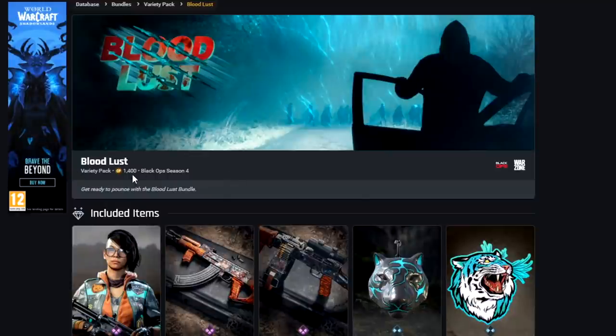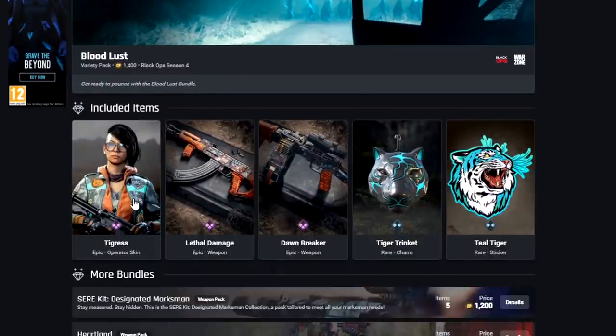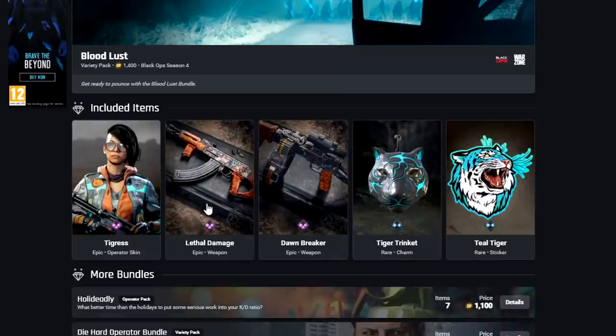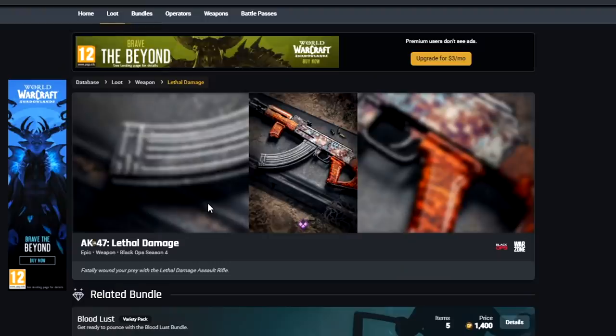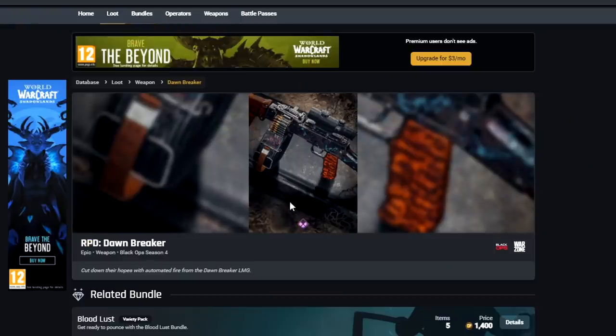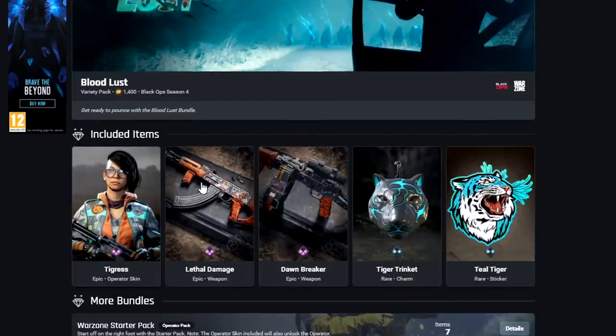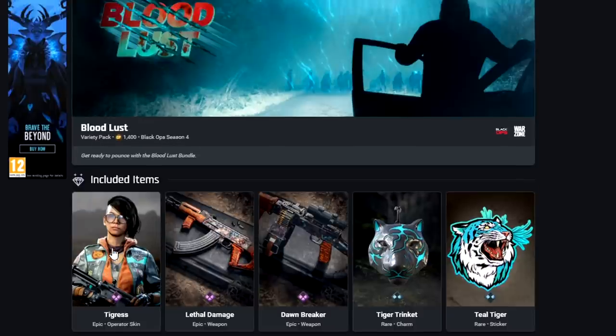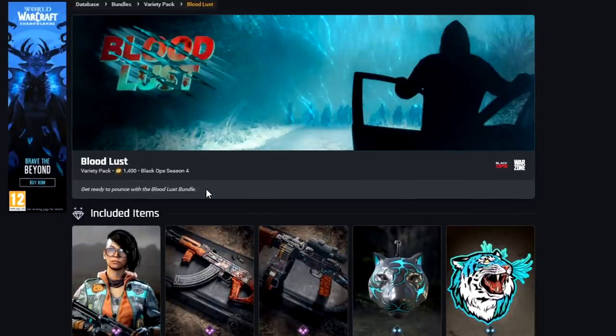Next up we have Bloodlust for 1,400 COD points. This one comes with the Tigress skin for Song — a bit of a different look, and I quite like it. We also have the Lethal Damage blueprint for the AK-47, which is alright but not the best. And the Dawnbreaker for the RPD with a similar style. The Charm and Emblem look quite good; I'd probably only get it for those. 1,400 — I don't know if anyone wants that one.